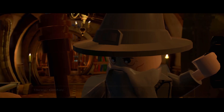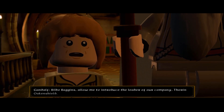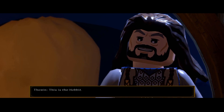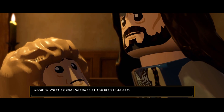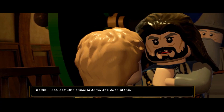It's that guy, Bilbo Baggins! Allow me to introduce the leader of our company - Thorin Oakenshield. So, this is the Hobbit. Tell me Mr. Baggins, have you done much fighting? What do the dwarves of the Iron Hills say? As Dane with us, they say this quest is ours and ours alone.